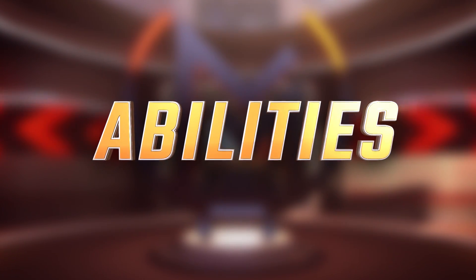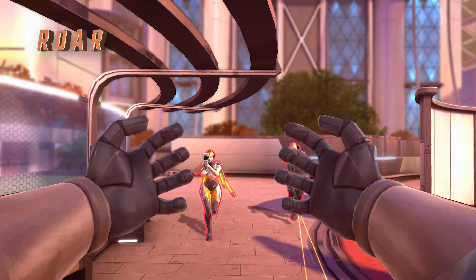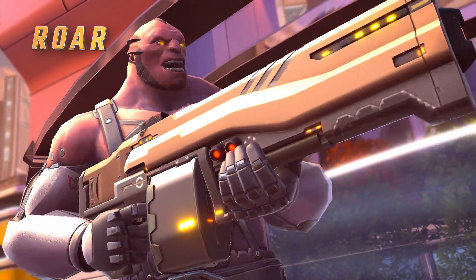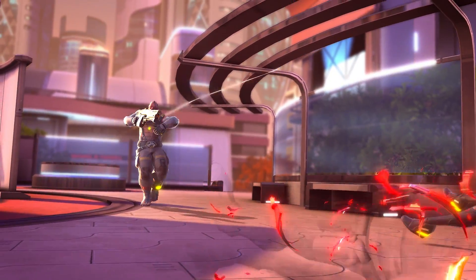Revenant's Roar is best used against multiple targets. He sends a loud sonic roar in a 90-degree cone, slowing and disorienting all enemies hit. Once you land the ability, it will be really hard for your opponent to run away or to move at all.